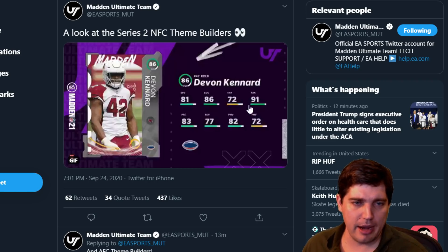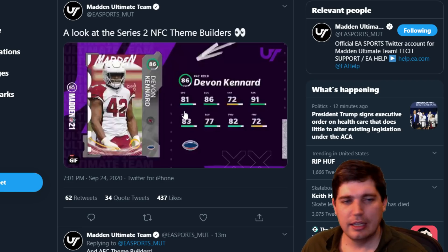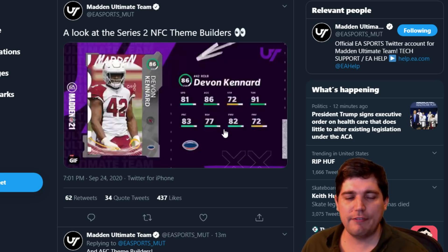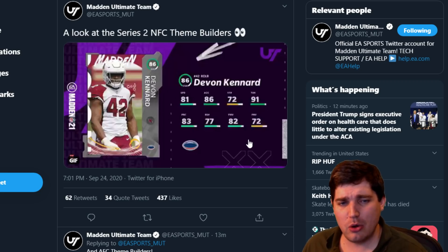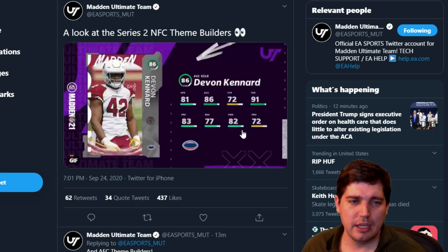Devin Kennard — right outside linebacker. Power moves only at 82, so he's not a pass rusher. They don't show his zone coverage, but he's slow. They do linebackers so dirty because of how they don't do well against the run. If linebackers played the run legitimately, I'd be more excited, but they don't. So how do we grade them? We can't.